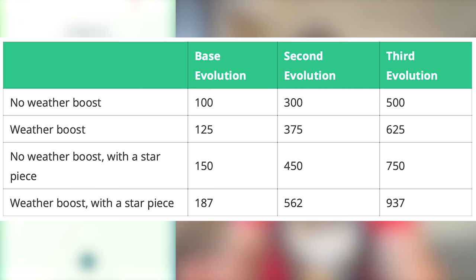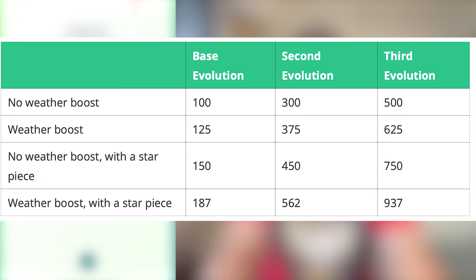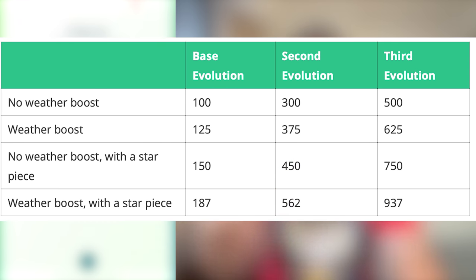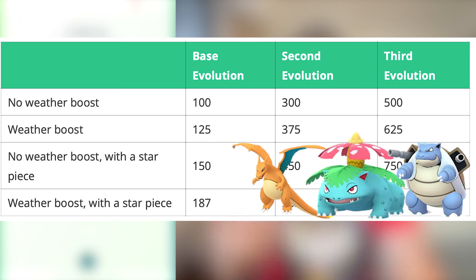The base Stardust from a Pidgey is 100, but if it's a weather-boosted Pidgey you get 125 Stardust — a multiplier of 1.25, as shown in this table from Bubblepedia. If you catch a second stage evolution such as Charmeleon, Wartortle, or Ivysaur, it's 300 Stardust per catch, and 375 with a weather boost. A third stage evolution like Charizard, Venusaur, or Blastoise gives 500 Stardust, or 625 with a weather boost.